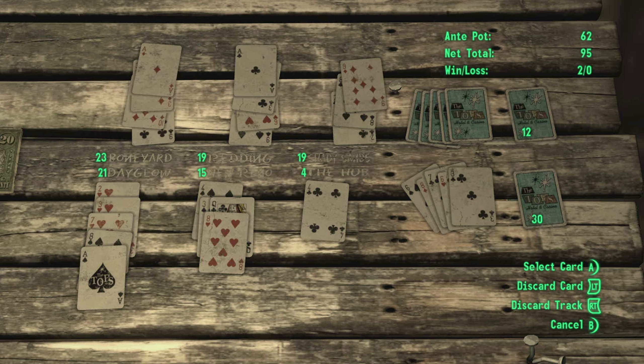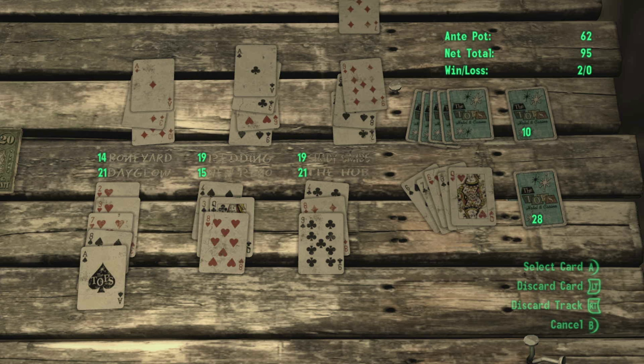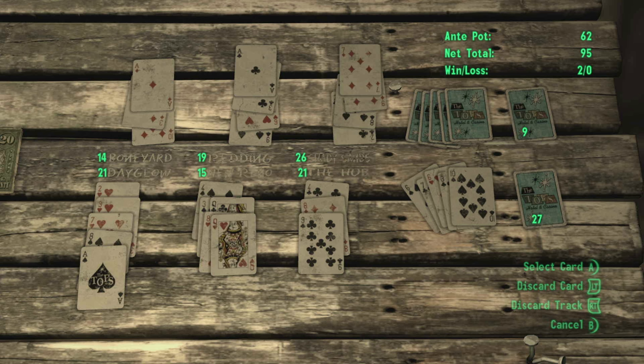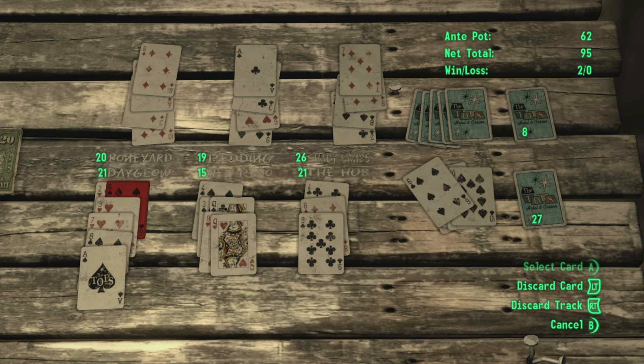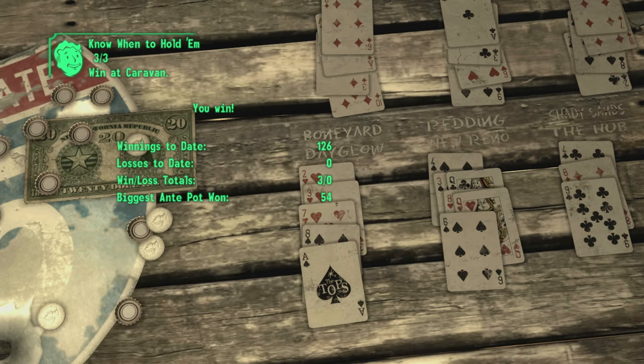Go ahead and take that row off. That should be 21 right there. And with that we should be able to put that six there and that should be 21 there as well — and that should win the game. There it is, three out of three!